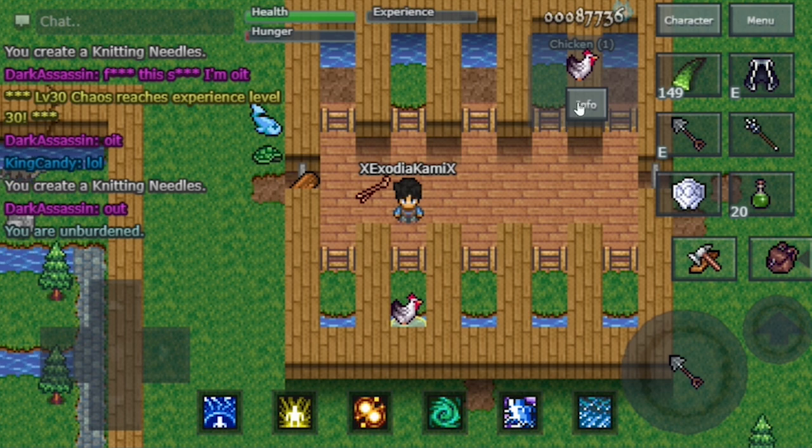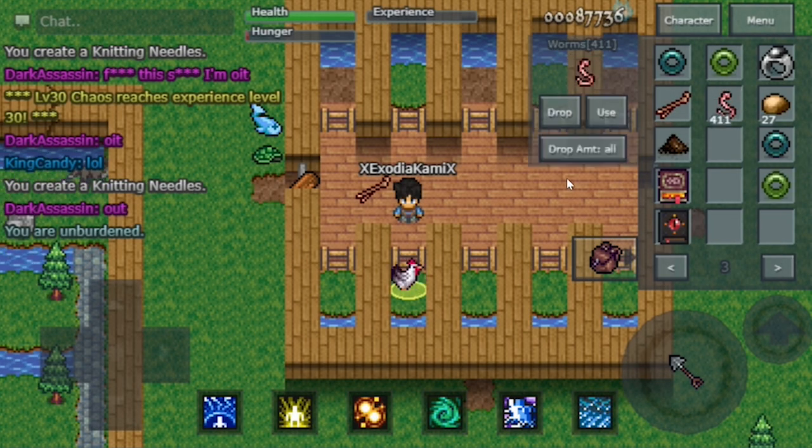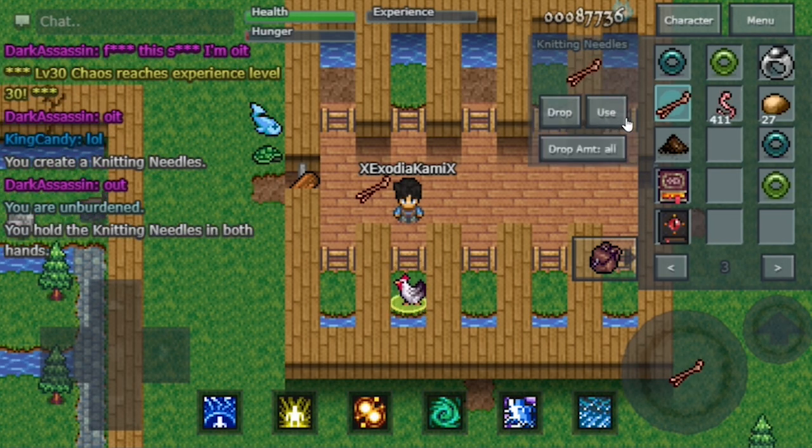The second thing you should do is check the chicken's hunger bar. I'm going to show you a chart that shows what happens at each hunger level. There's a point where it makes fertilized eggs, or it just lays eggs, or if its hunger is low enough it molts — so it starts dropping feathers, if that's what you want.